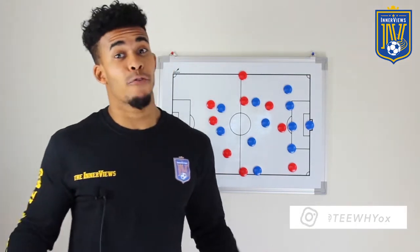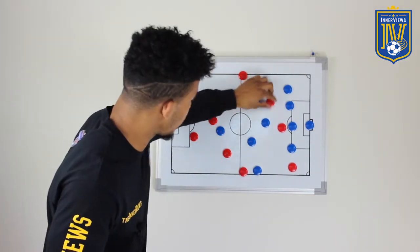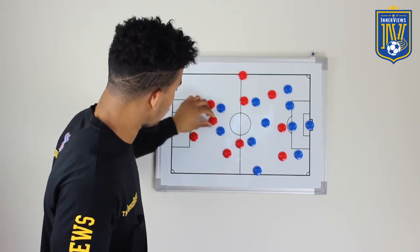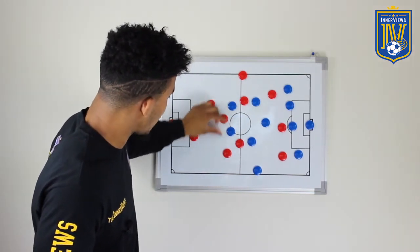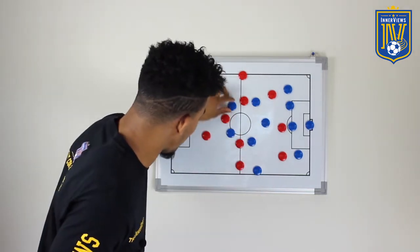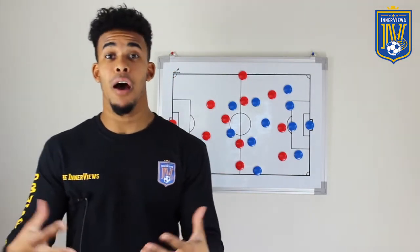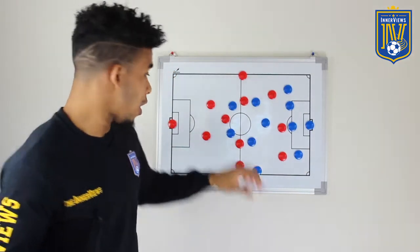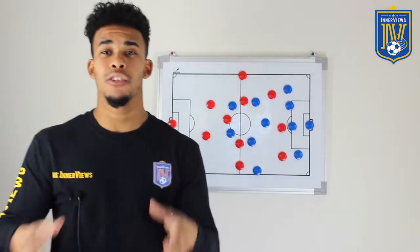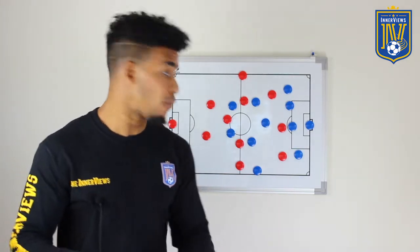Bakayoko and Fabregas getting forward left Conte exposed in transition, so Mane was always a threat. However, Liverpool as a whole were shut down — they didn't get much from their midfield. Wijnaldum was able to move forward and get time on the ball, but Giroud and Hazard sat off him so he couldn't really threaten play. To be honest, Chelsea weren't harmed by Wijnaldum having the ball in that area because his passing range isn't great.